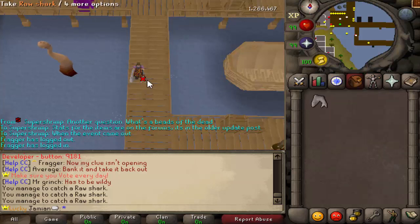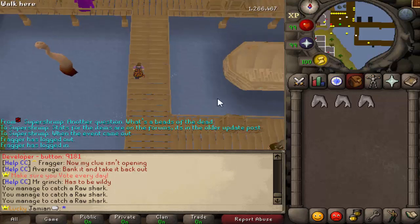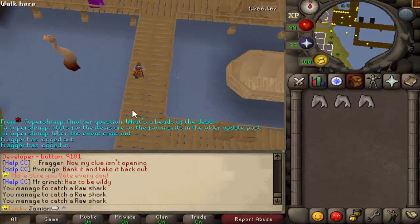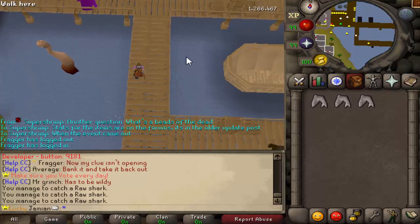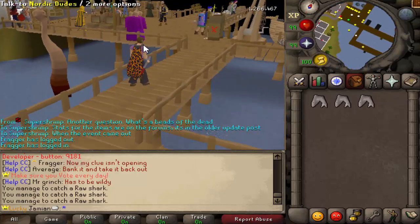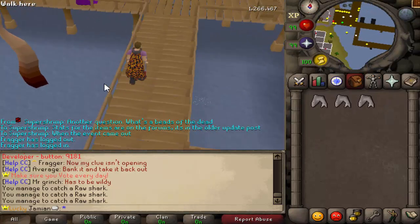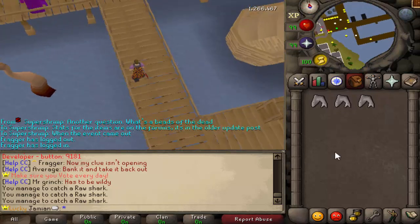The main reason Shift Drop doesn't work on wieldable items is that if you tried to do it on an untradeable — say the Infernal Cape — it would just drop it immediately without a warning, and untradeables don't go to the floor, they disappear. So you would just lose it. And then with the zoom, press Control and then go up and down on your mouse wheel to zoom in or out. That's pretty useful if you want to see more of the map or zoom in on a bank to get better experience rates.